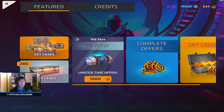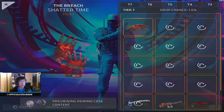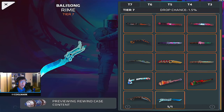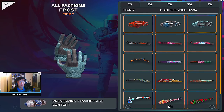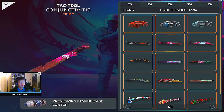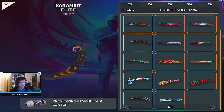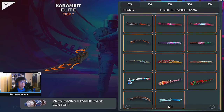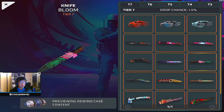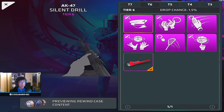Today we're doing a case opening - quite a few of them. We've got 64 rewind cases to look through. I have none of the tier 7s and I just want one of them - 1.5 drop chance. Any of these would be really cool, but preferably the karambit knives. I think all the karambit knives look really sick, especially the Elite - that's my favorite. But there's a lot of others that look cool too, like the Astrolabe and the Revolution, and some of the gloves.